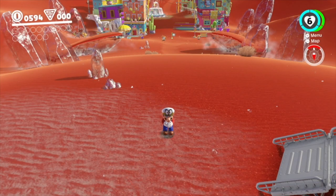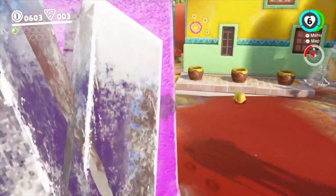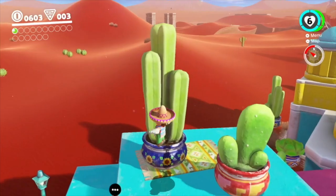Hey guys, it is time for yet another tricky power moon find and here we are in Sand Kingdom, because we are going to show you how to pick up the Rumble Room moon. This is essentially one of those kind of annoying ones that can send you in the wrong direction a little bit too easily, despite the simple instructions that you get.